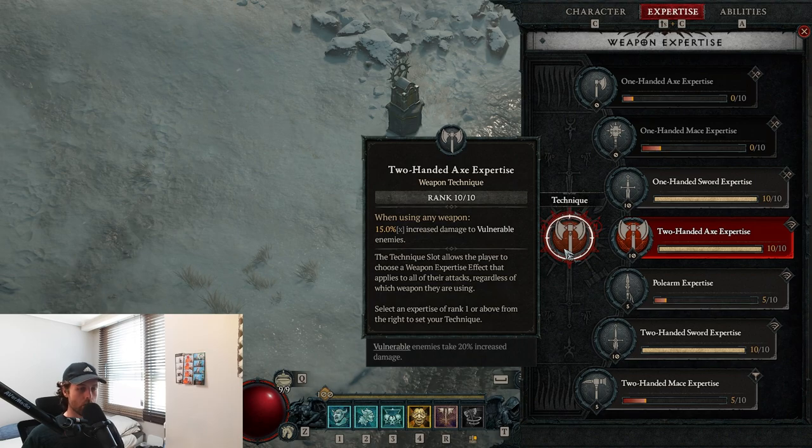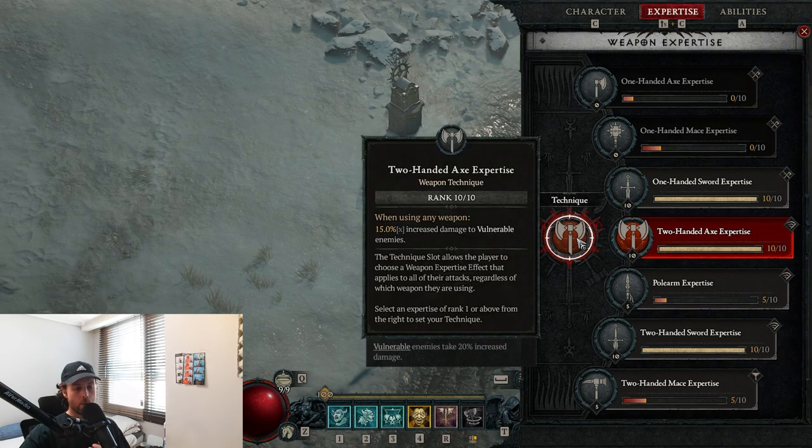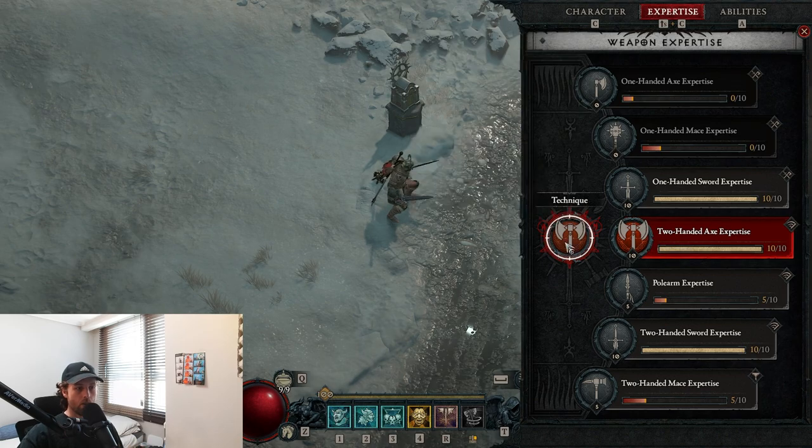To tackle another misconception — this is something I didn't realize until much later on — you don't make use of the rank 10 bonus. For two-handed axe expertise it says increased critical strike chance against vulnerable enemies, but that is not applicable to the technique. You only get the first part of it.